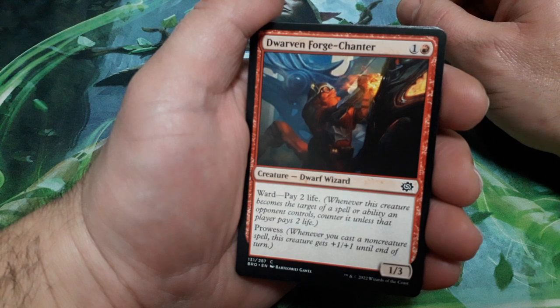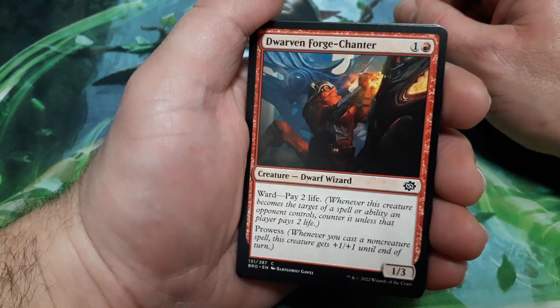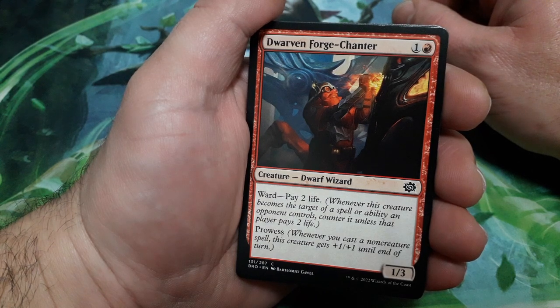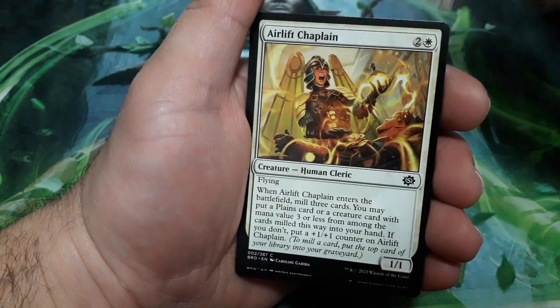Dwarven Forge Chanter, 2 drops. He has a Ward — pay 2 life — and he has Prowess, and it is a 1-3.